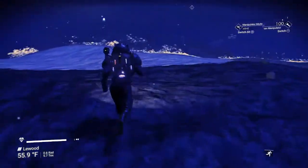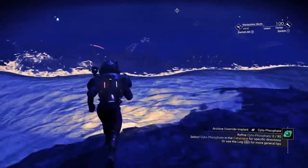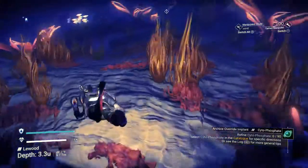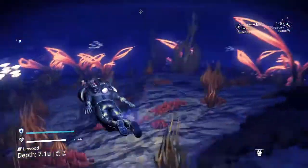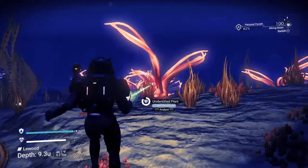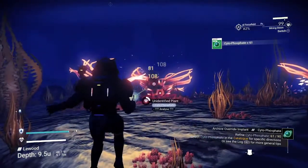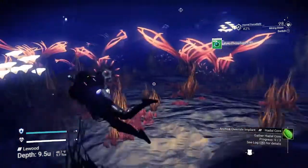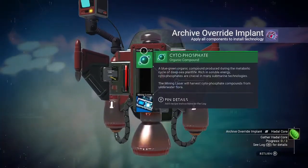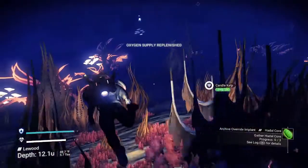I landed on a water planet — this is the same system that I have my mining colony on, so I got lucky with that. Let's hope not too many jellyfish try to eat me. Got him, that's all I need. We got that one, so now let's look for the hard part. Let's get some air — I can breathe again, hooray.